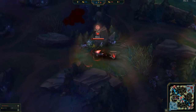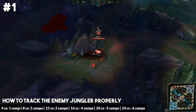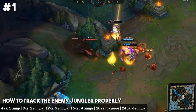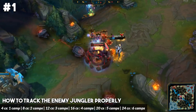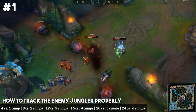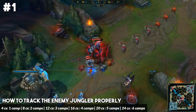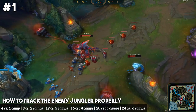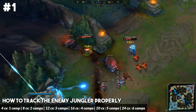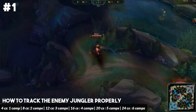So the first thing we're going to go over is how to track the enemy jungler properly. This is a concept you don't even see people really start to use actively until you reach high diamond. Low diamond players a lot of the time are not even going to actively track the enemy jungler — they might know how to track a little bit, but doing it to its fullest potential, they probably have not reached that stage yet.